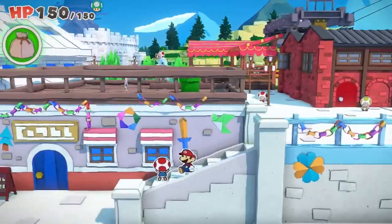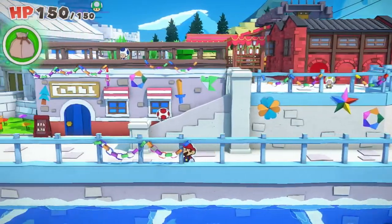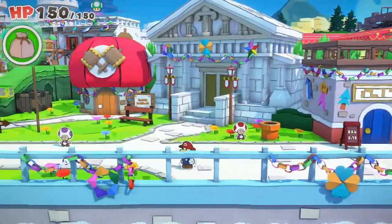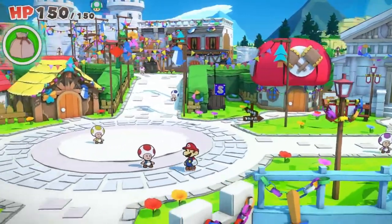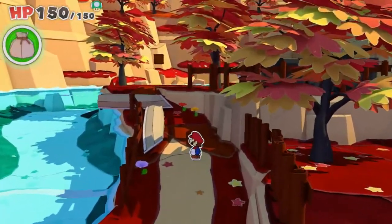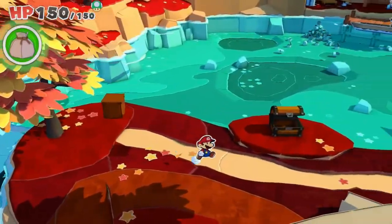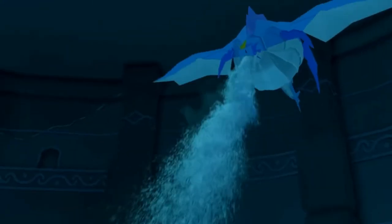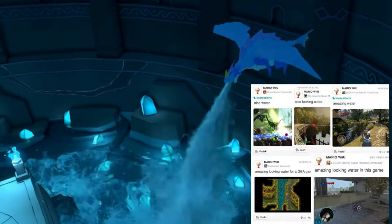Gone are the generic Mario locations of Sticker Star. Instead we have places such as Toad Town, which in my opinion is the best version of Toad Town out of any Mario RPG — even Paper Mario 64. It's colorful and massive, and there's lots to do. The next location worth mentioning is Autumn Mountain. I really like the idea of a mountain themed after autumn, and this place is just that — the orange, red, and yellow color scheme is warm and vibrant, and the water that the water elemental spits out looks amazing.